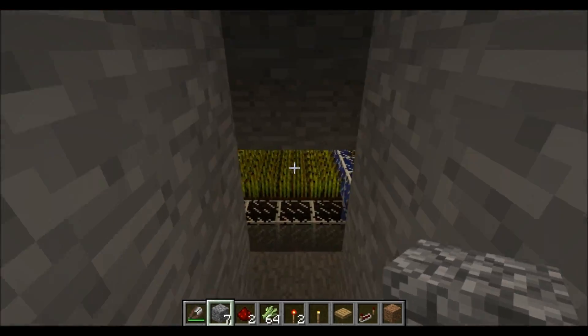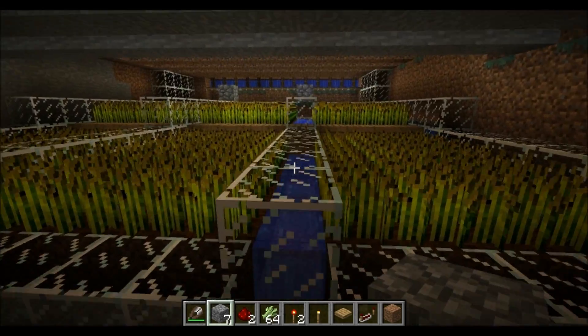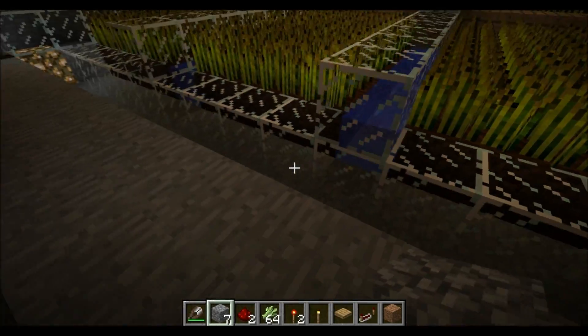Now let's head down here to my wheat farm. This is automated — not automatic, but automated — meaning you hit one switch and it will harvest all of this for you and bring it into one little area.